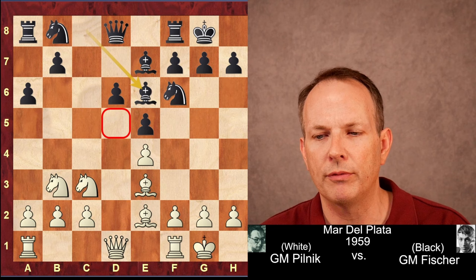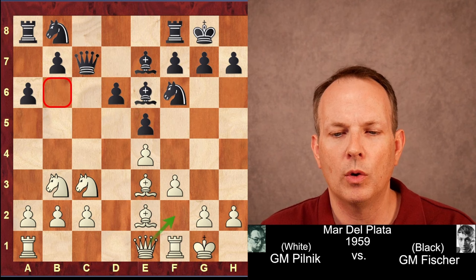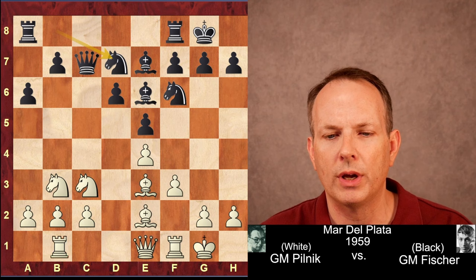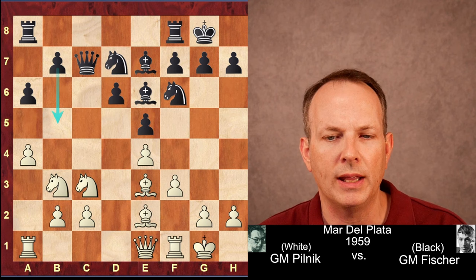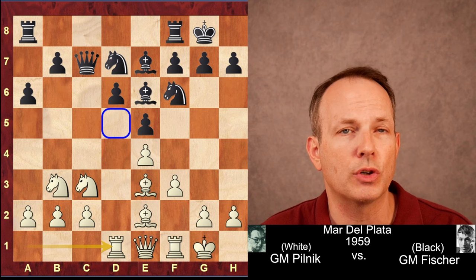F3 was played by Pilnik. Queen to c7 - a standard idea in the Sicilian, helps defend these pawns and control c4. Queen to e1; he wants to shift his queen to f2 and help control the b6 square and those queenside dark squares. Knight b to d7, and rook to d1 was played. If he plays a4 in an attempt to restrain black from playing b5, then black could just play d5 and Fischer would liberate his position. So rook to d1 was played, adding control over the d5 square, and Fischer plays b5.